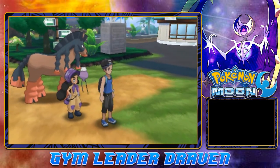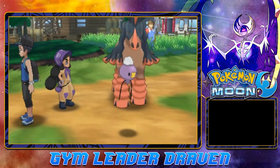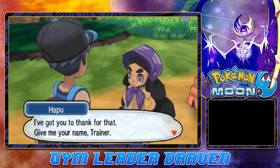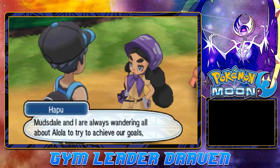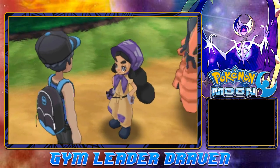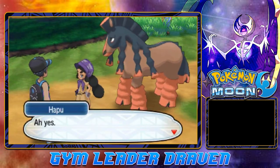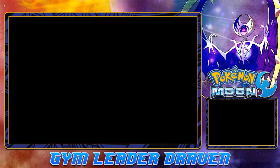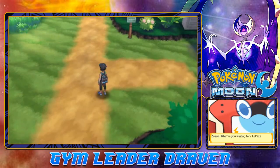Oh wow. 'You'll be fine getting home.' Glad to see she'll get home on her own. 'I've got to thank you for that. Give me your name, Trainer.' Draven, eh? 'That's a fine name. I like the way you handled yourself in battle. Mudsdale and I are always wandering all about Alola to try and achieve our goals — so perhaps we'll meet someday again. I am indebted to you.' You might want to try your hand at the Battle Royal. We are pretty strong — very, very, super, amazingly, stupidly strong. Just joking. We will be going there in just a little bit.